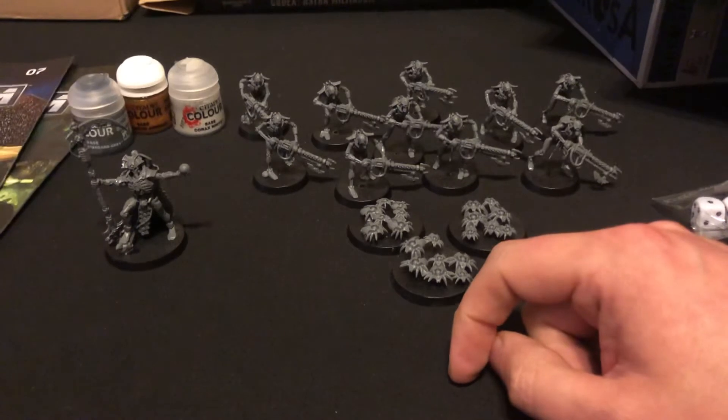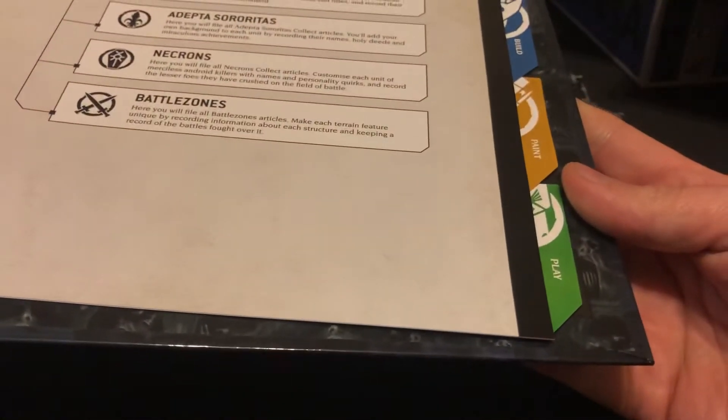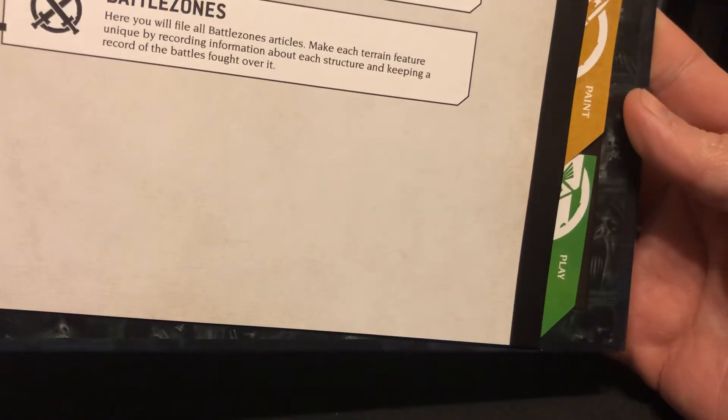On top of that, we get the very first binder with its usual dividers. And then we'll take it from there — how to paint, how to play, read, collect.